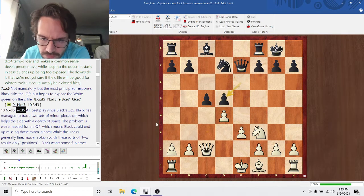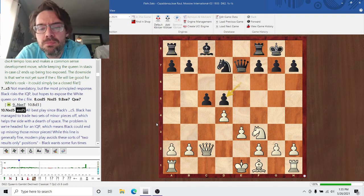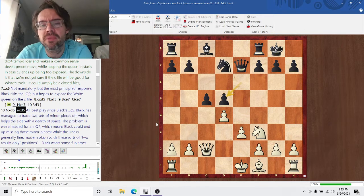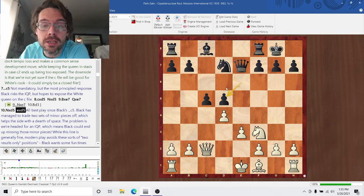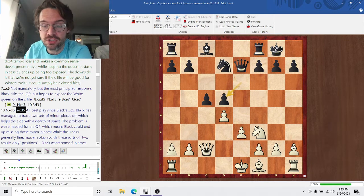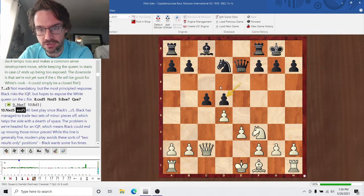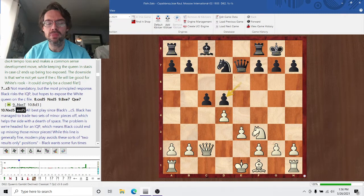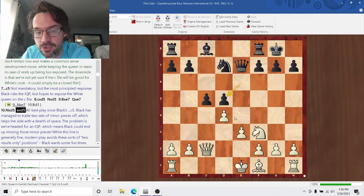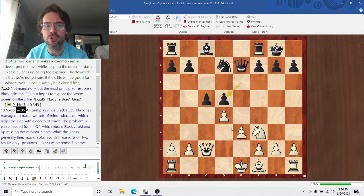We're heading for an isolated pawn position here. White has managed to trade off two sets of minor pieces. When you're going against an isolated pawn, one of your goals is to eliminate minor pieces, including and especially the bishop that's opposite the color of the isolated pawn. Black's dark-squared Bishop is a very important piece — it's his aggressive piece for attacking the kingside. Without that dark-squared Bishop on the board, a lot of Black's dynamism is sapped from the position. White's remaining Bishop is the good one in the structure, so positionally, this is exactly what White wants.